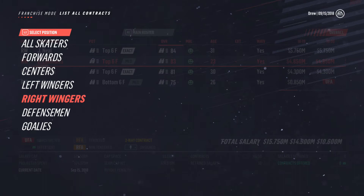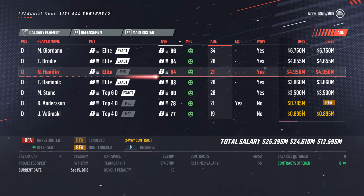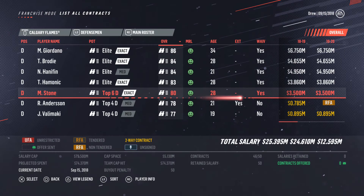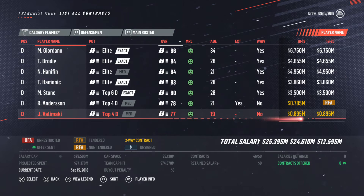Let's look at defensemen now. Giordano is good. How long is his contract? He's 34 — we're eventually probably going to want to get rid of that, unfortunately. So Giordano's a top four, we got Brody as a top four. Hannafin is a top four — we're going to hang on to him because he's going to develop well. That's a nice contract because he'll probably be better than Giordano is right now. Hamanik, top four. So defense is actually looking pretty good. Defense is definitely looking good, especially with Hannafin. Luckily, that's not something we have to really worry about.